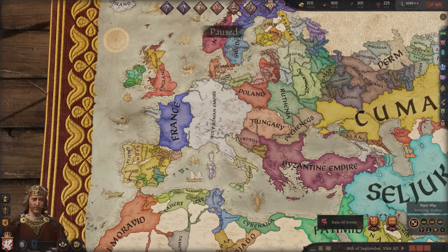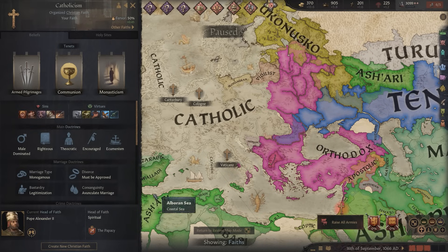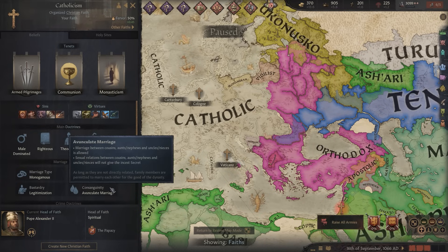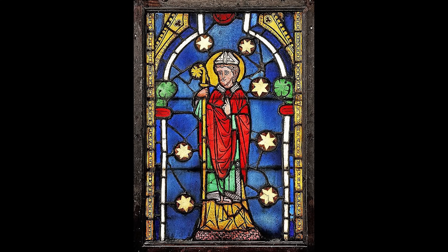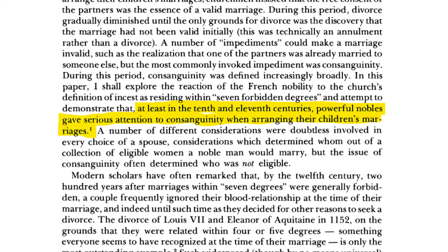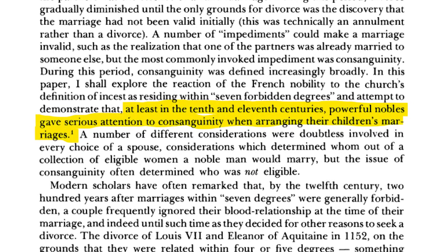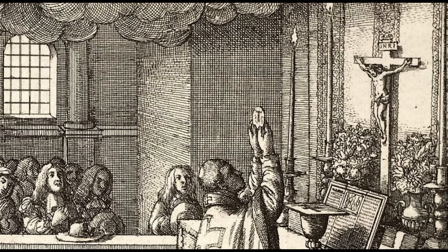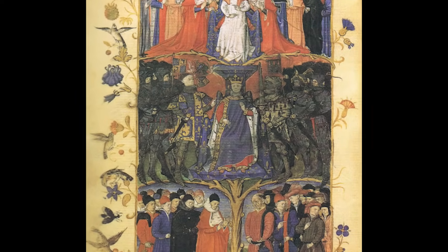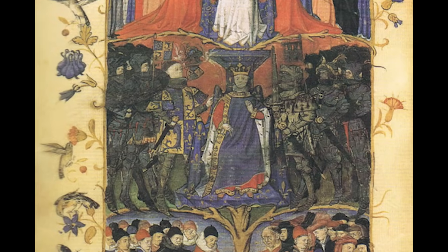Finally, there's also the question of legality. In CK3, whether a close-kin marriage is allowed depends on your faith's consanguinity doctrine. If your faith forbids it, your character will get the incestuous secret, or even the traits if they're exposed. On the other hand, if your faith has unrestricted marriage by adding the divine marriage tenet, marrying family members can actually boost your vassals' opinion and earn you extra piety. In actual history, the Christian church's stance on consanguinity was quite strict up until the Middle Ages. According to medievalist Constance Bouchard, powerful nobles gave serious attention to consanguinity when arranging their children's marriages in the 10th and 11th centuries, though dispensations were increasingly granted for powerful rulers in the late medieval and early modern period.